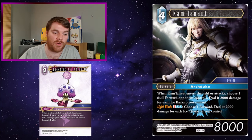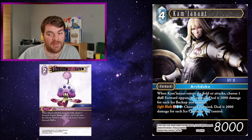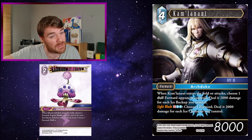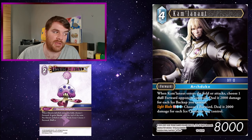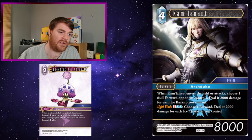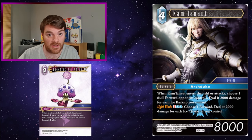Camlano - when Camlano enters the field or attacks, choose one dull forward your opponent controls and deal it 2,000 damage for each ice backup you control. Obviously with Electric Jellyfish being lightning you won't have too many ice backups unless you're running minimal lightning or have ways of wrangling ice into your deck through something like Sid Woof. Electric Jellyfish can enter, give Camlano haste, then you use Electric Jellyfish to dull the forward and Camlano attacks, dealing damage to that dulled forward.